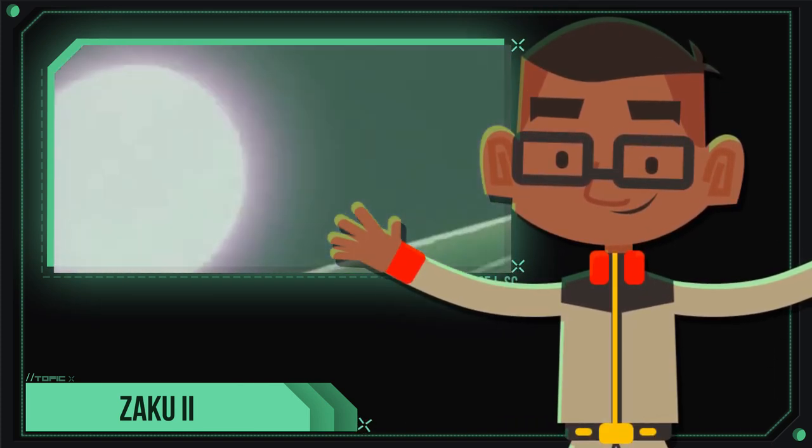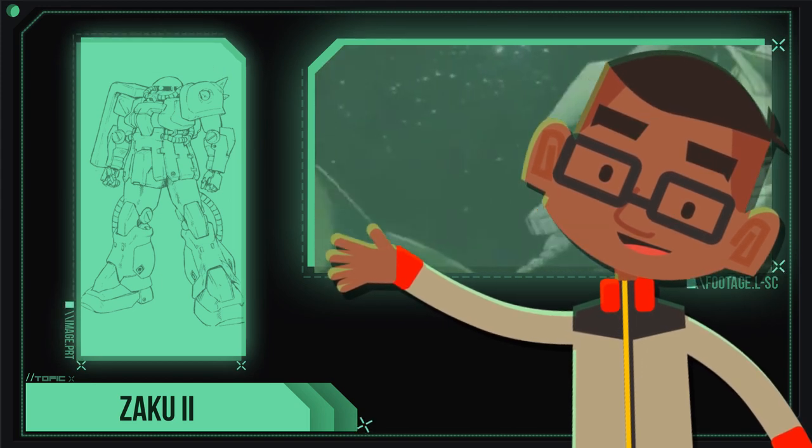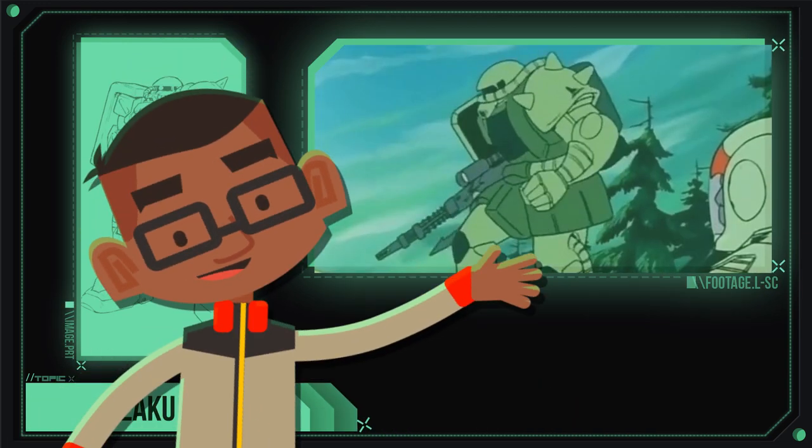Hey there, it's me, Minatsuki Man! Today we're going to be going over the MS-06 Zaku 2, the Principality of Zeon's main mobile suit during the early to mid stages of the One Year War. Arguably a symbol of their ingenuity and strength.